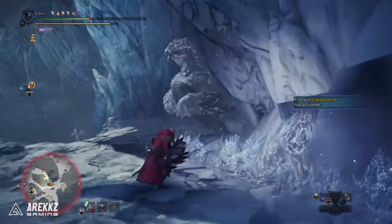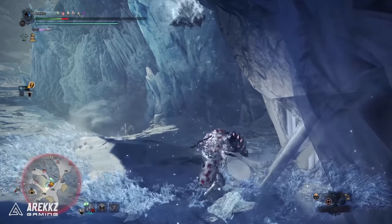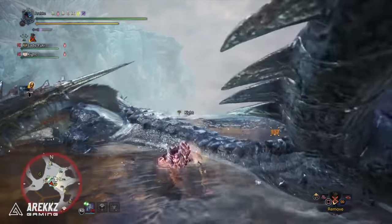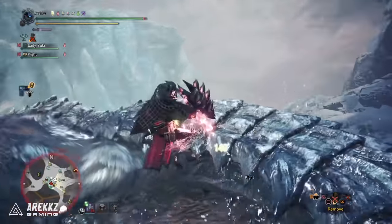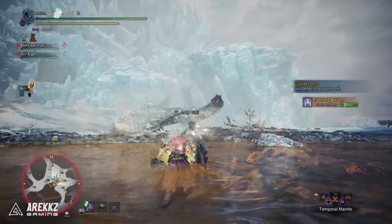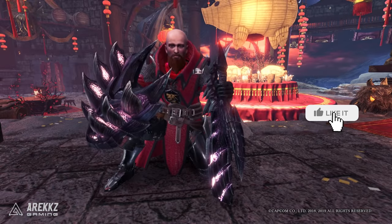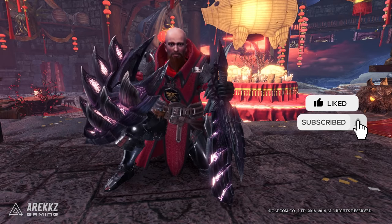I did actually touch on this back when Iceborne first launched, doing some of the initial ones you should be doing. But since things have expanded and more stuff has been added, I figured I'd put together a comprehensive guide. Keep in mind this is optional quests — available all the time — separate from event quests. I've split this into three main chunks: mantle-related stuff, layered armor stuff, and miscellaneous stuff for the farm.